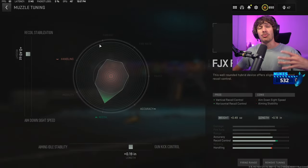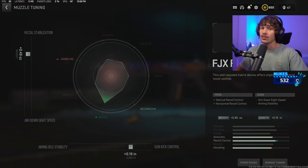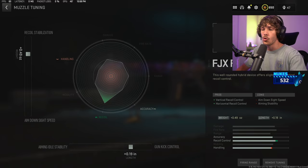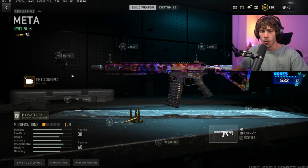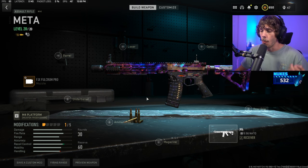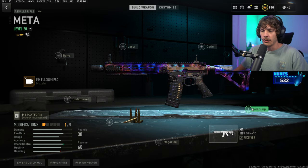Bring up the recoil stabilization — that is going to reduce the horizontal recoil on the weapon — and then bring up the gun kick control, reducing the vertical recoil on the weapon. So it should have way less recoil, making it very easy to use, but it is missing a little bit of mobility and an attachment that I run on every single build.